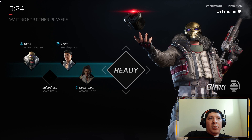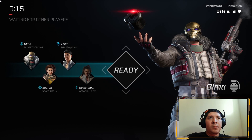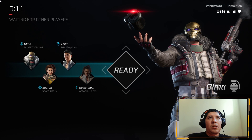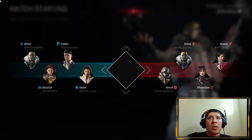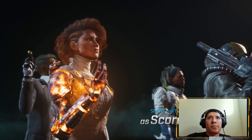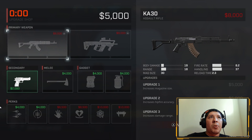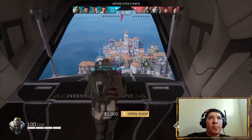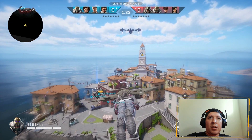Now we're loading into demolition mode — defending, prevent the enemy from planting the bombs. We're at Windward. We got Scorched, Talon — I don't have them all memorized. One cool thing I like about it is that it displays every single person as you're walking through. You can see there's the ship over there that they're going to be trying to plant on.